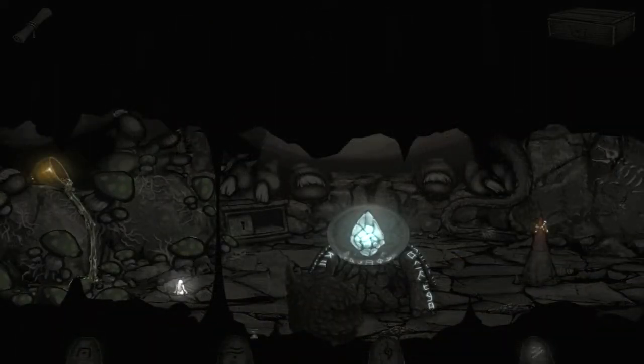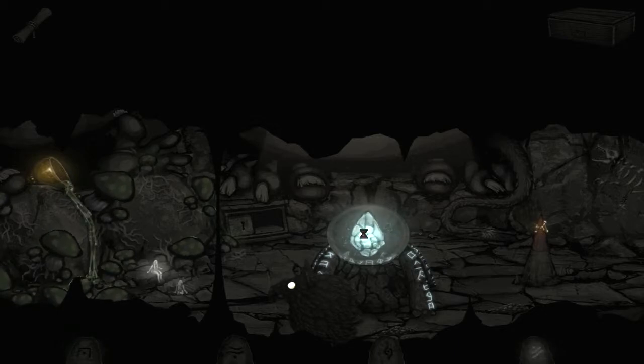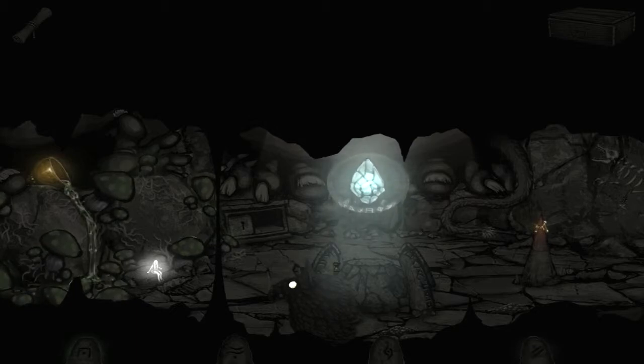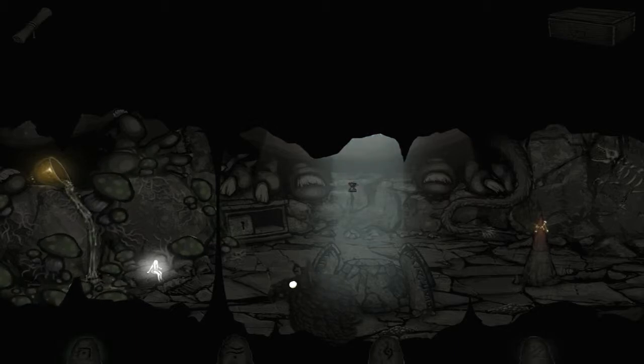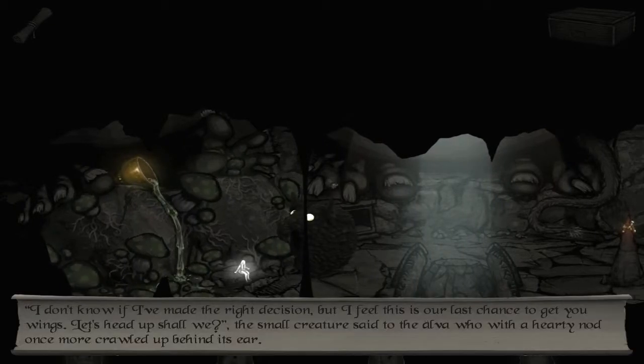Hey! There! Are you alright? The small creature exclaimed as the alva emerged from the hole. She responded with a quick nod as she slowly stumbled over to rest on a nearby stone. Don't you worry. You stay there and regain your strength. I have a very big question — why did I do this with the mushrooms? I have absolutely no idea whatsoever. What's happening? Because I don't know! I don't know what's happening. What did I just do? I have no idea! What was the purpose of this?